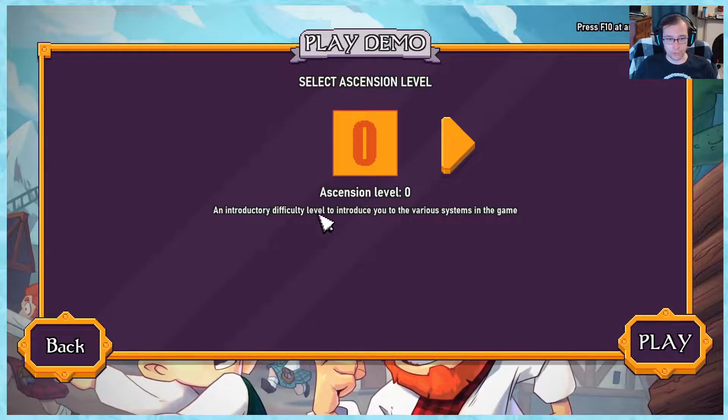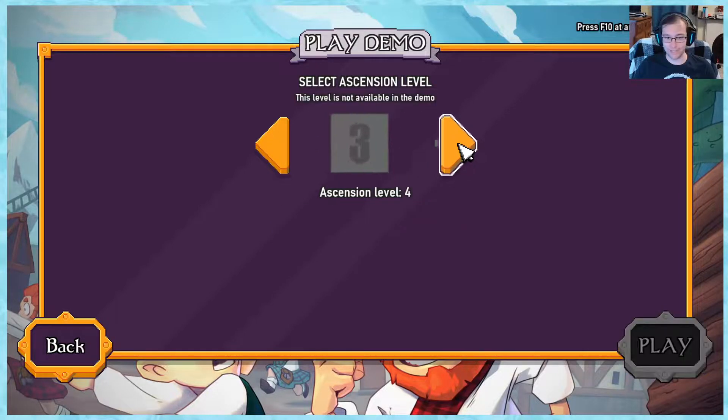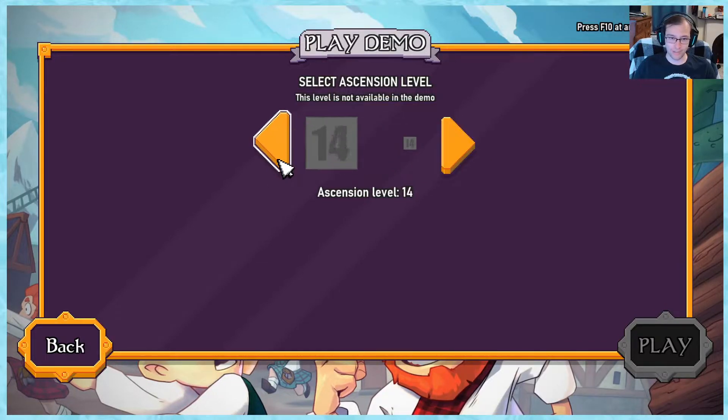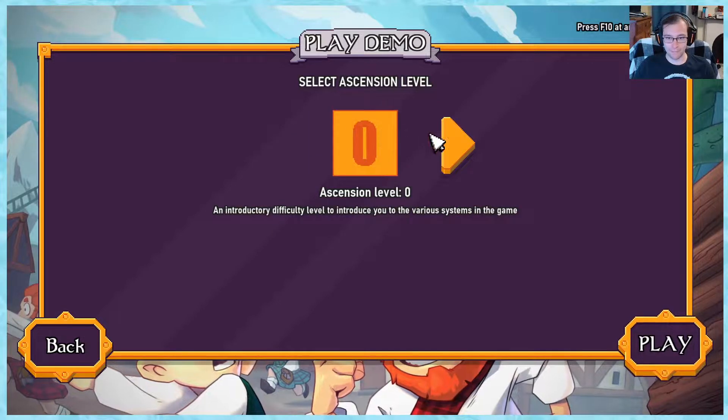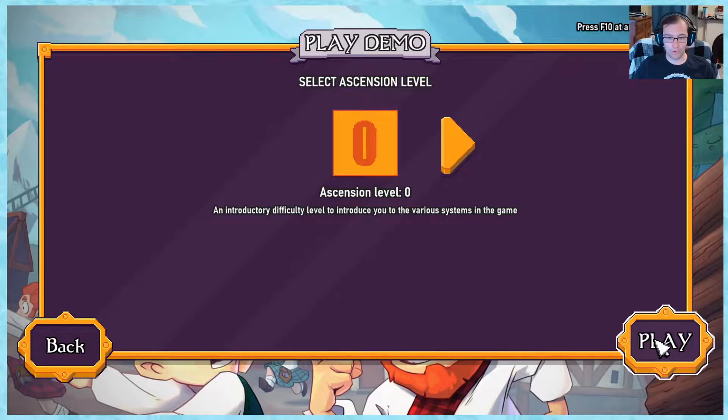Alright, ascension level - an introductory level to introduce you to various systems in game. Increase unhappiness from homelessness, unhappiness from invasions increases each turn, unemployment causes unhappiness, costs to redraw hand increases on use. So there's a lot of difficulty levels - there's 20? How many are in the demo? Two of them? We're gonna start on zero because we're just learning how this game works first, and we'll go from there.